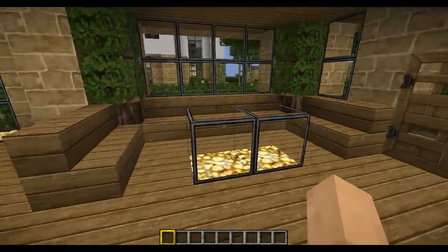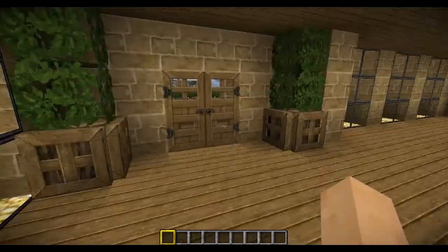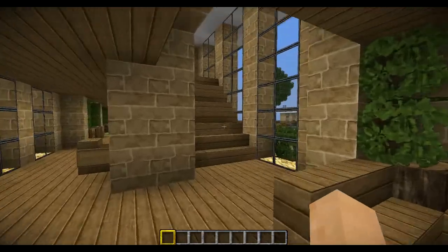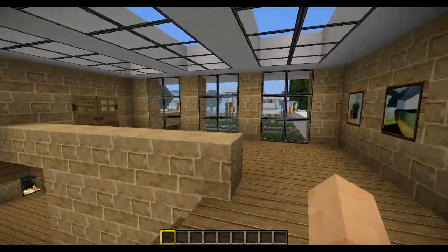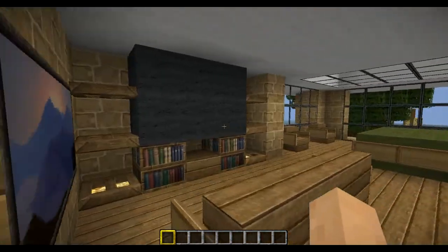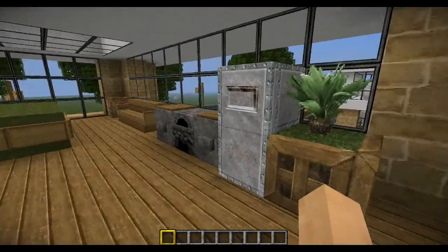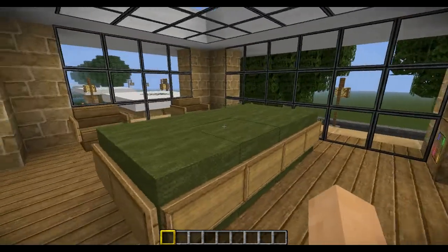So you come in — a little couch, kind of like the other houses. And then upstairs, here's like a game room with a TV, a little kitchen, and a pool table.